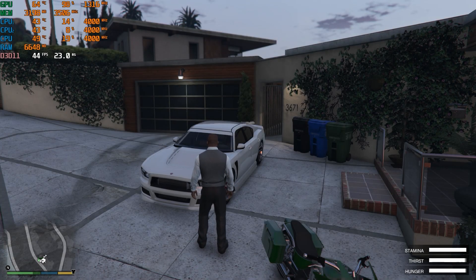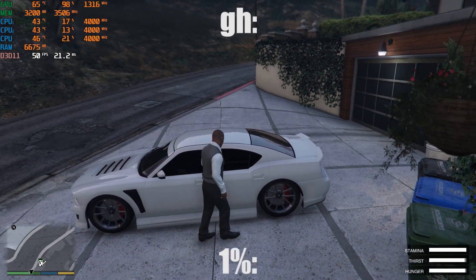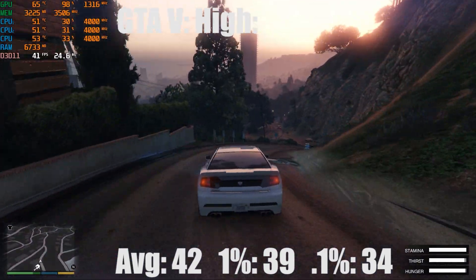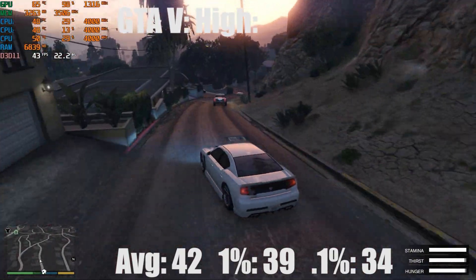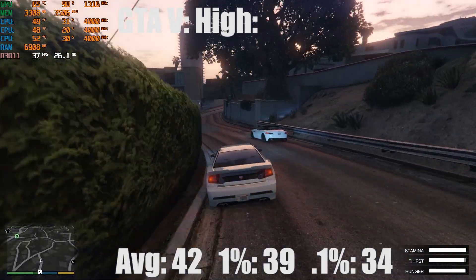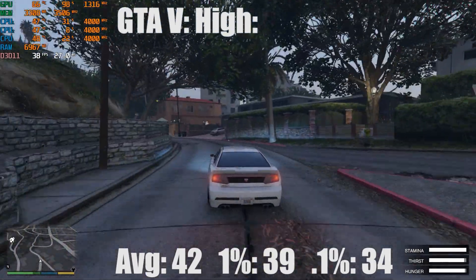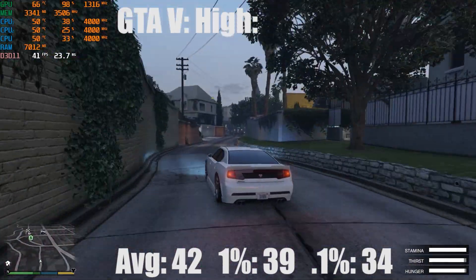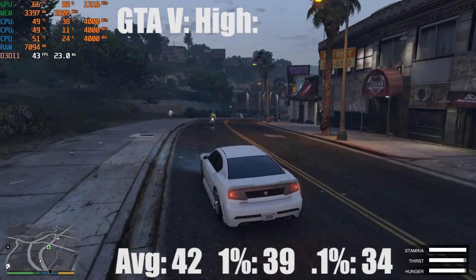The next game was Grand Theft Auto 5. I played it at high settings with MSAA at 4x, and the average frame rate was 42 FPS, a 1% low of 39, and a 0.1% low of 34. I play this game on my GTX 1070 at 60 FPS with V-Sync on, and honestly I really didn't even tell the difference. Once you get into the game you forget you're at 40 FPS — 40 FPS isn't bad at all.